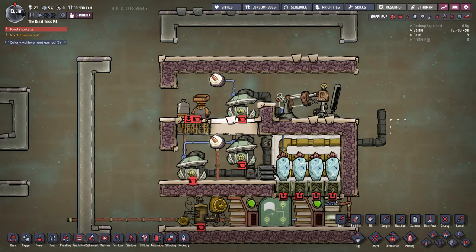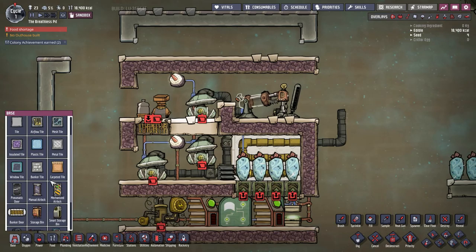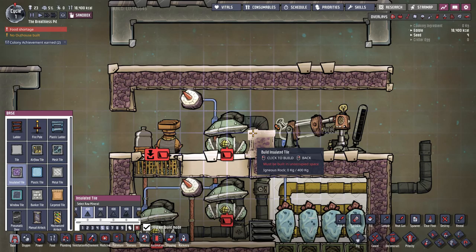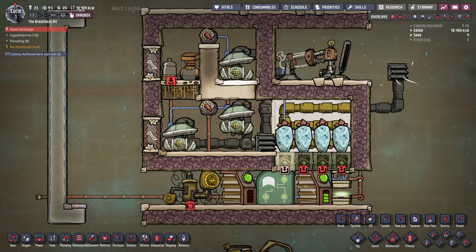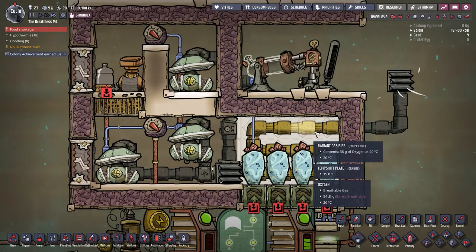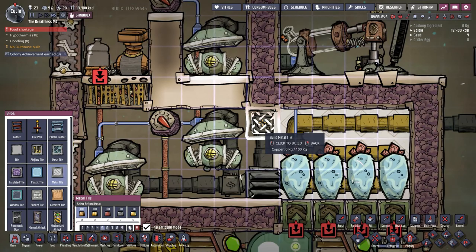We're almost done. The only thing remaining is to close off some sections and prime the system. We start by walling off the intermediate section between the hydrogen generator and the pumps — remember to use igneous rock insulated tiles. Next we add doors. We also need to get rid of all the oxygen in the whizwort chamber to make room for hydrogen. I recommend building two metal tiles just above the vent and keeping one area open so gas can pass through as it's being sucked out.